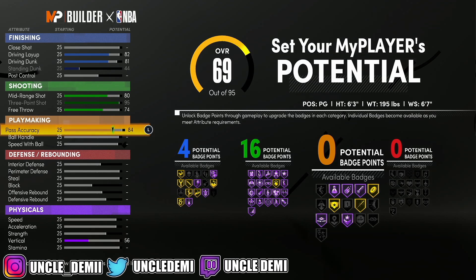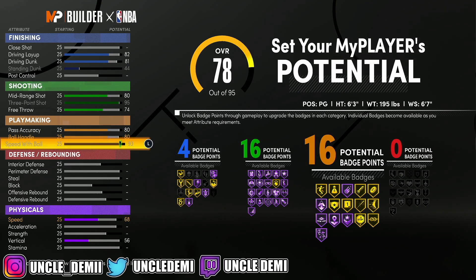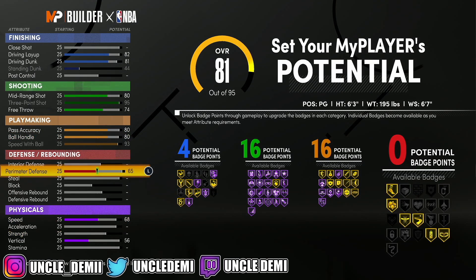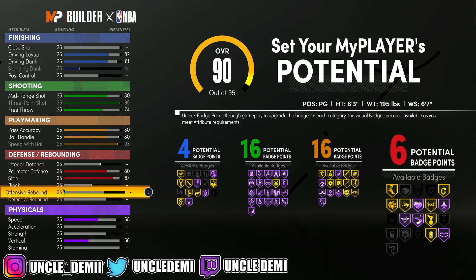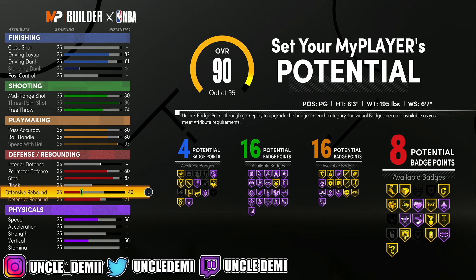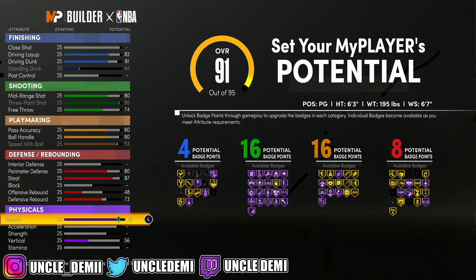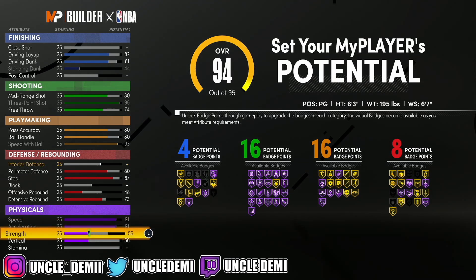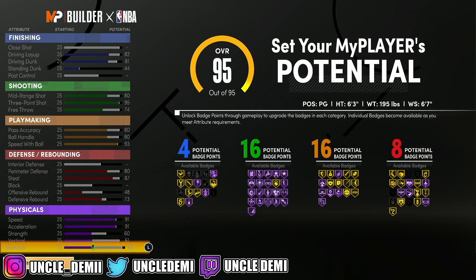We're going to go 80 on pass accuracy and 80 on ball handle, then max out our speed with ball for 16. Then we're going to go 80 on perimeter defense, 87 on steal, 73 on defensive rebound, and 48 — there we go, 73 and 48 — that'll give us 8 defensive badges. Then we max out speed and acceleration, go 60 on strength, 61 on vert, and 60 on stamina.